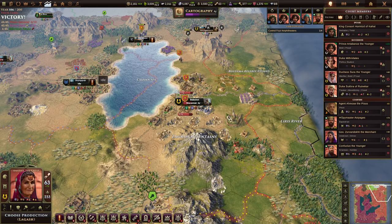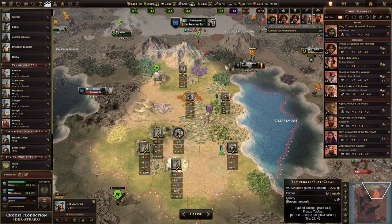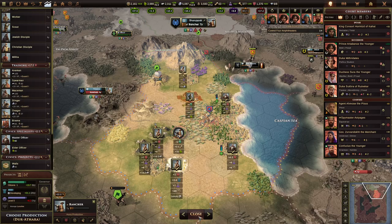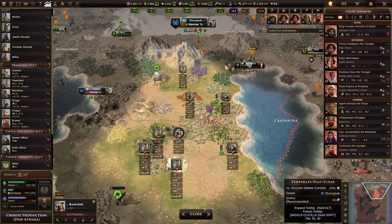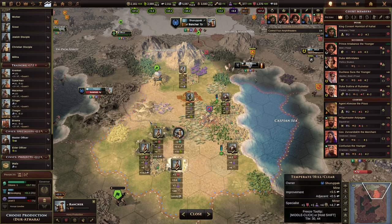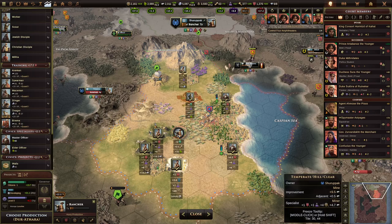If a city isn't building a unit — like maybe a city is building a specialist — then the training that city produces still goes into the global stockpile. It isn't wasted; it just goes into the global stockpile. So training can either be used for production of a particular unit, if it's a military unit that takes training, or go into the global stockpile.